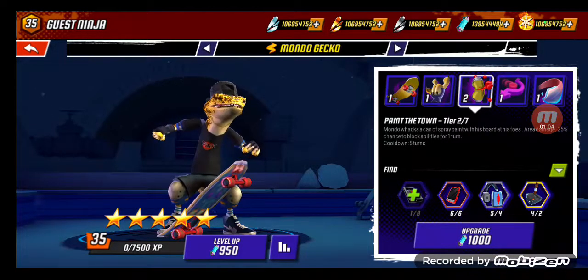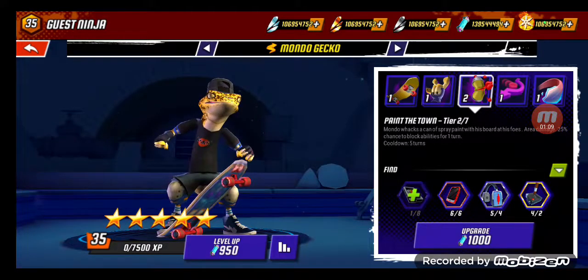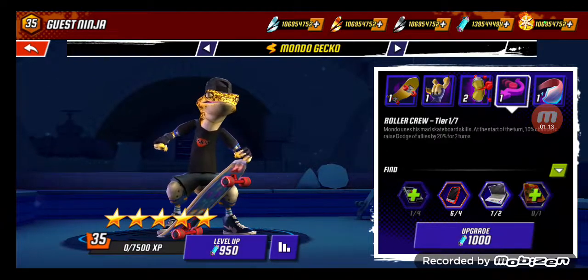Next we have Paint the Town. Mondo whacks a can of spray paint with his board and it hits his fellows — area damage, 25% chance to block abilities for 1 turn. Cool down 5 turns.